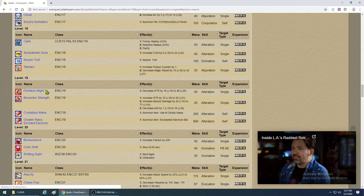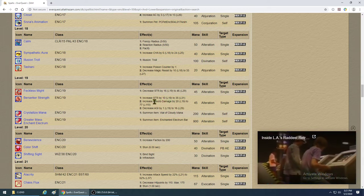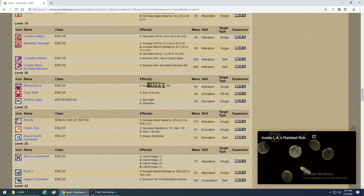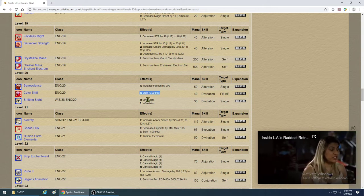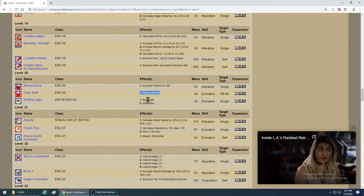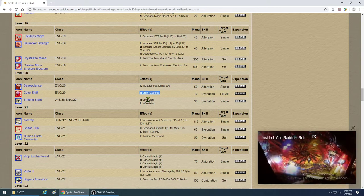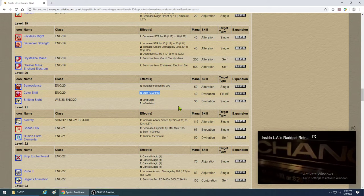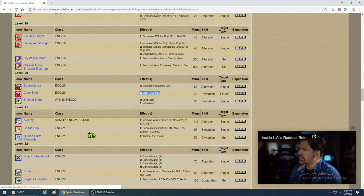Berserker Strength can increase your guy's strength a little, but Haste is much better — save your mana for Haste. Benevolence increases faction for quests. Color Shift is on a different timer than Color Flux. You can fire Color Flux for a 4-second stun, and when they're about to break out, fire Color Shift. They get stunned for a total of 10 seconds, allowing your wizards to pound away. Very, very nice.